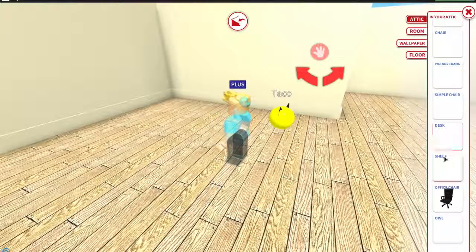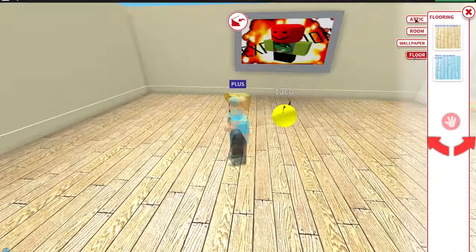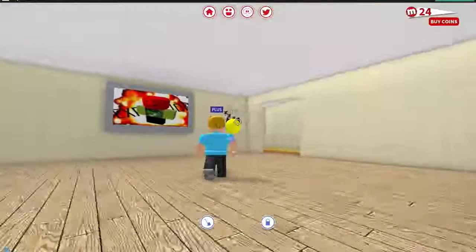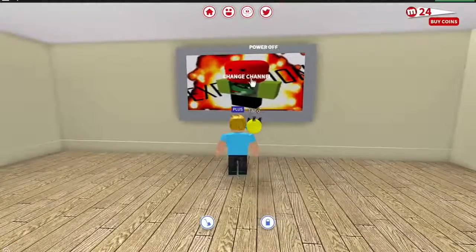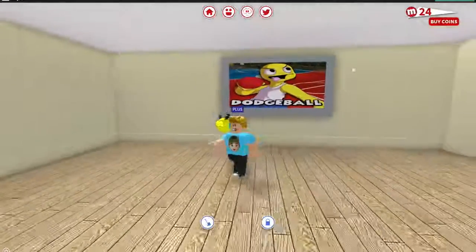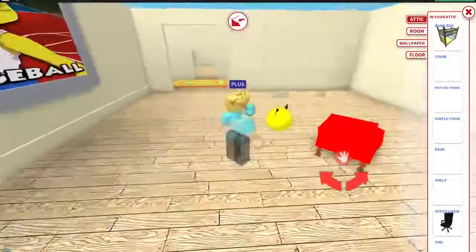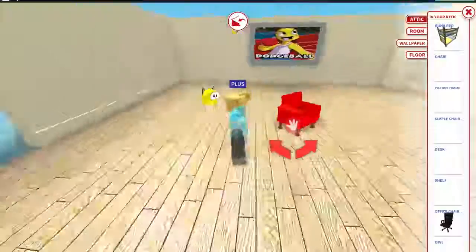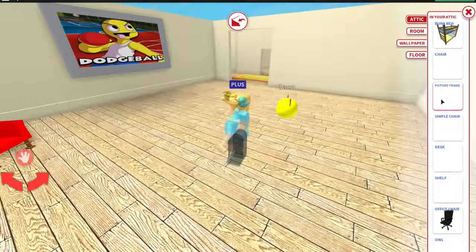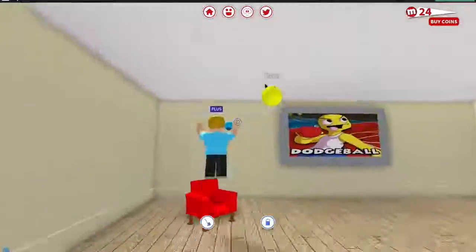Let's see — where is my sofa? Simple chair, picture frame, chair, floor, attic... I don't know where my nice sofa is. I don't like this channel on the TV, let's change it — dodgeball, okay that works. I can't find my couch anywhere. It looks like it may have just come with the starter setup. I might have to buy a new couch — it officially has disappeared.